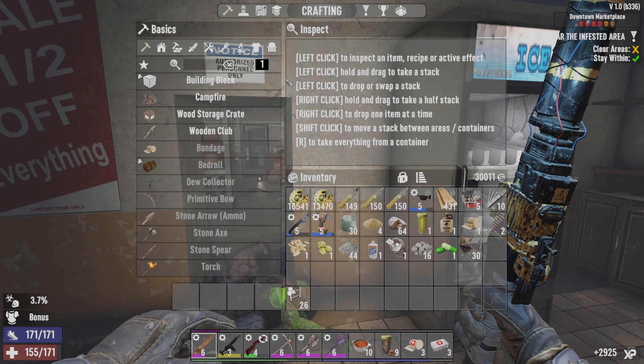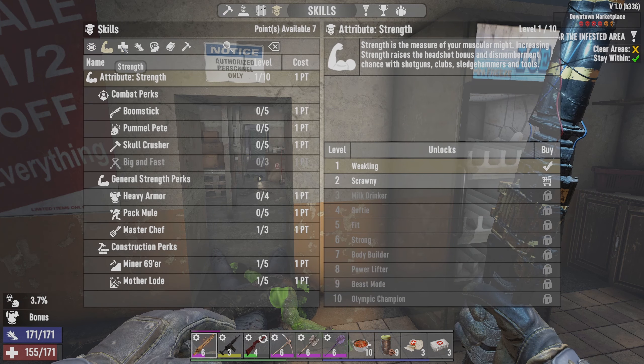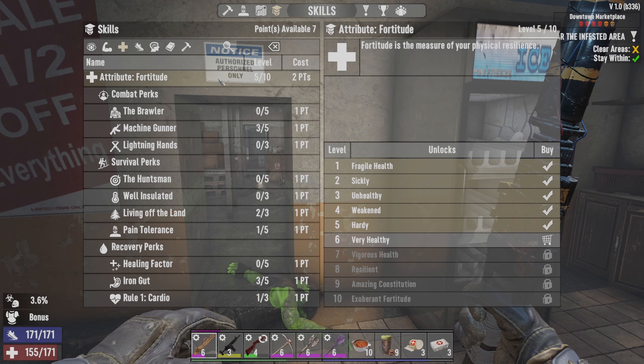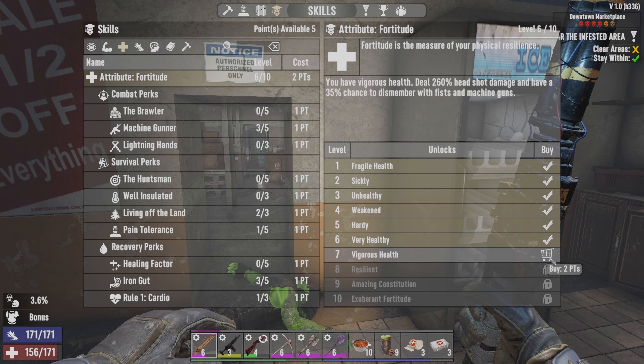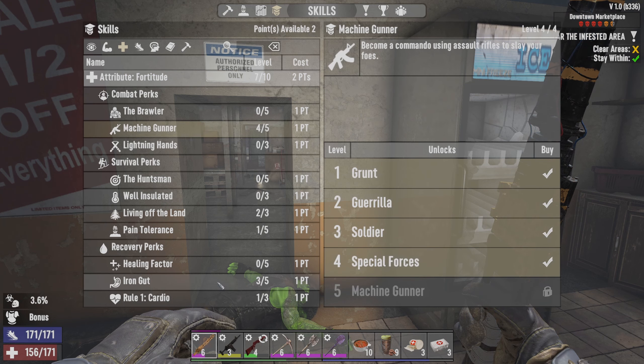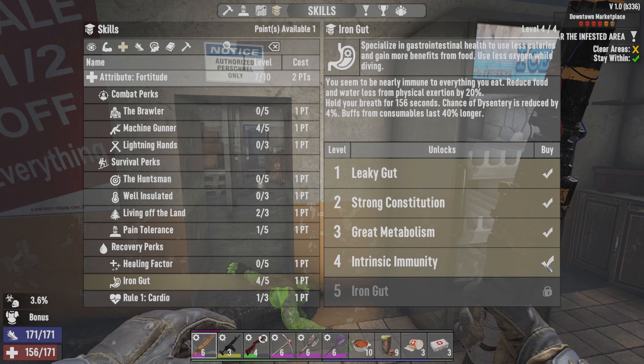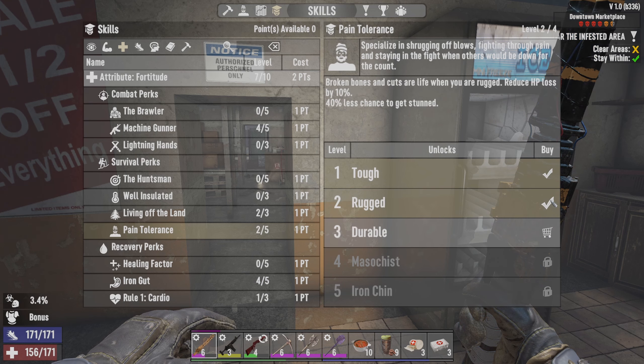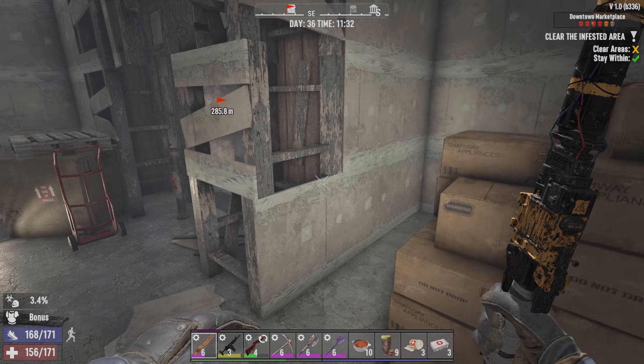Okay, we've got a moment so let's have a look at those skill points. We need to put more into Machine Gunner - for that we need Fortitude 7, and that's what we're going to do right now. Level 7 and Machine Gunner. We also want to put another one into Iron Gut. We need Iron Gut because of our food and drinks - it makes carrying give more benefits from food so when we get our food buffs they last longer. Our Pain Tolerance too - reduces HP loss by 10%. We are getting hurt a lot so that's what we're going to do.